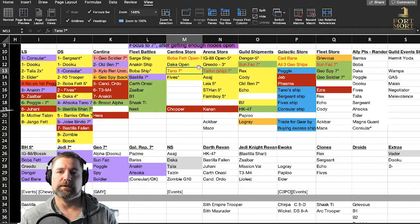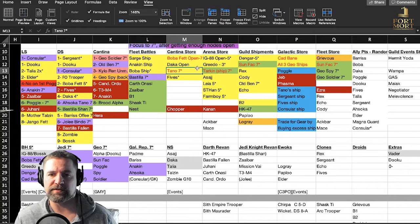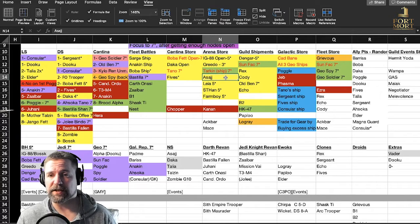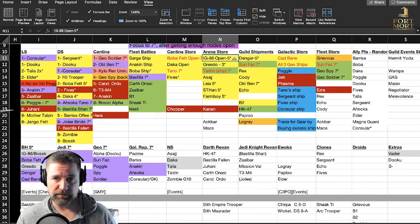Boba Fett — I basically farmed him on Light Side and Dark Side nodes and in the Cantina store until I opened him, and then I moved to Tano because Tano only has one node to farm. Once I got Boba Fett to five star I started working on Tano — she's now five star as well and Boba Fett's halfway to seven star. Arena store: IG-88 I opened up here — right now I've only got him at three star. Greedo I opened up, and then I started focusing completely on Tarkin because I need his ship. I also opened Asajj as early as I could — I haven't moved her up yet because I want to see where I need her for each event.